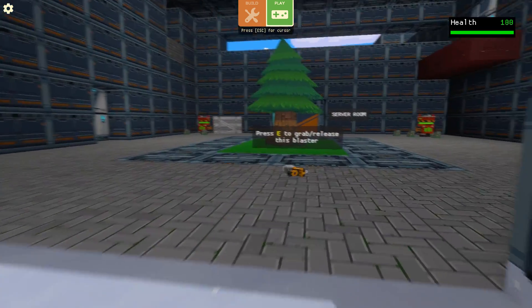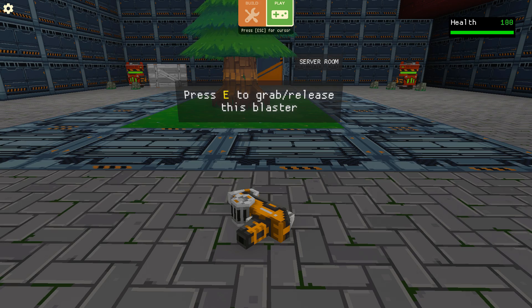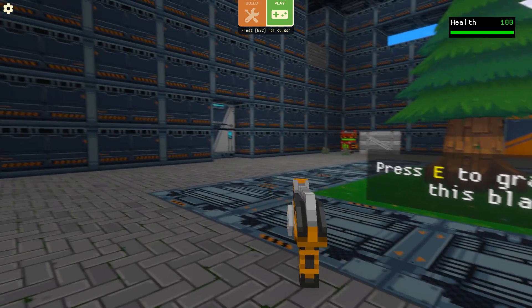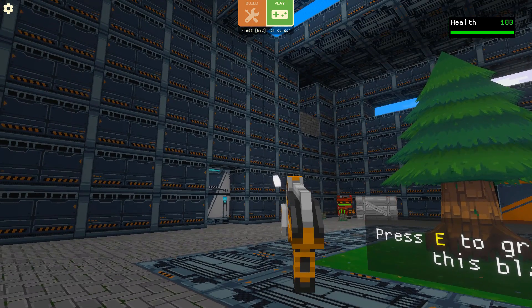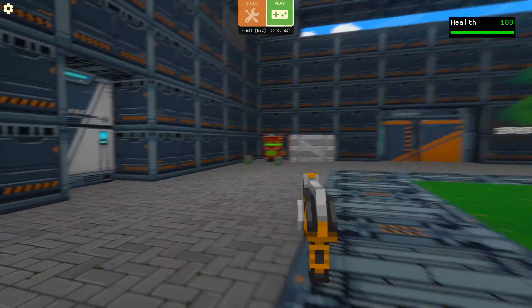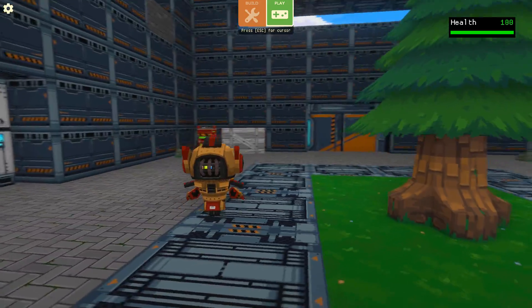Okay, so this is a weapon. Press E to grab or release this blaster. I picked up the gun — pretty good. If I press E it shoots.